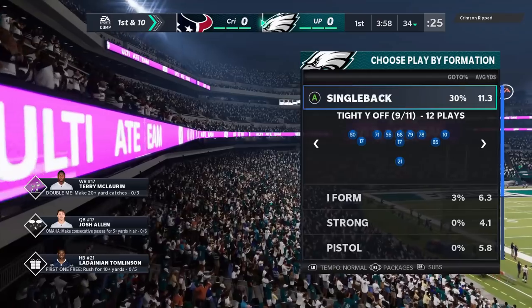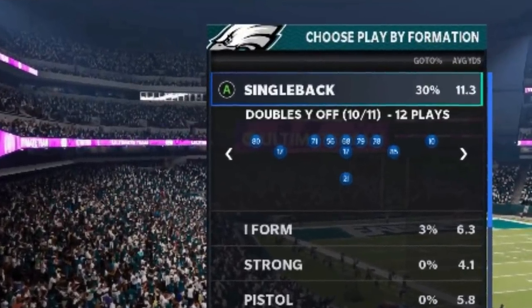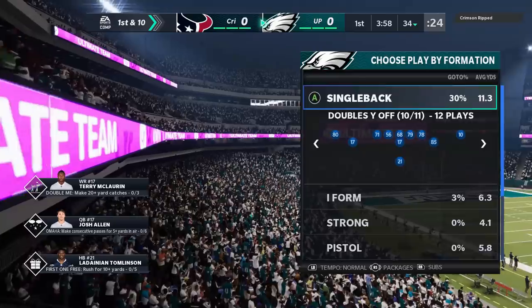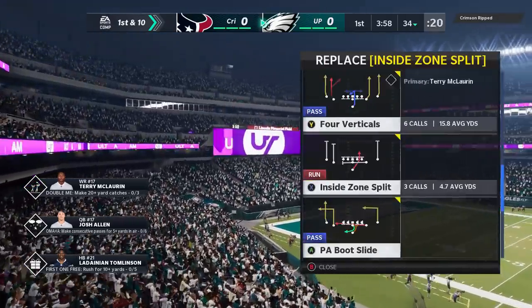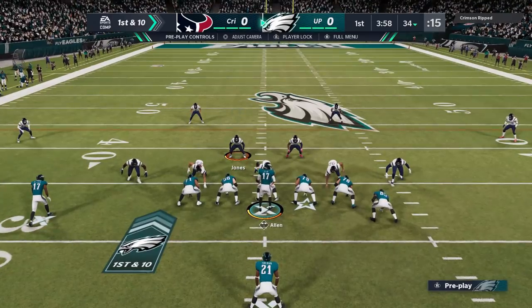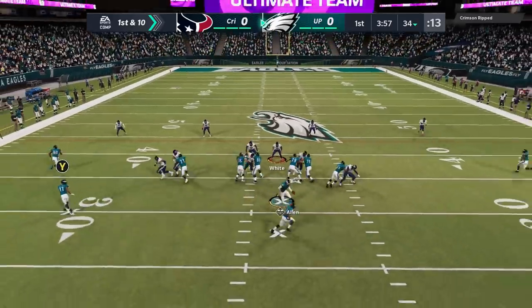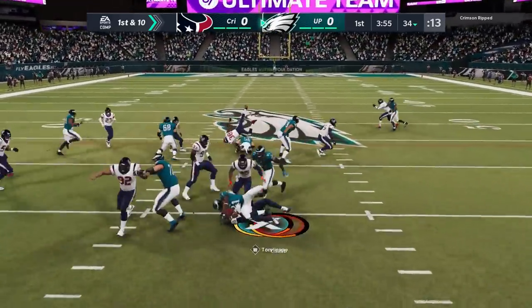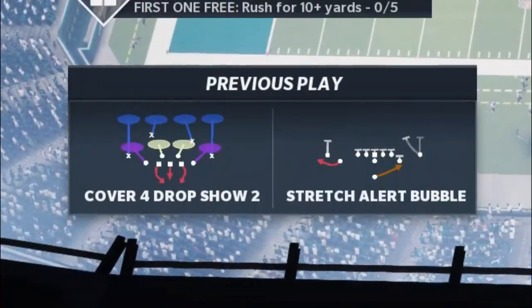Starting off on offense, I'm pretty much going to use the doubles Y off as my main running scheme. I already put this out — I'll try to put links in the description below for the plays I've already put out. I'm pretty much only going to use two plays the entire time: stretch alert bubble and the L1 trap. If I see a packed box defense like this though, I typically don't want to match it. I'm just paying attention to see what his defense is — and sure enough, he's in a cover four drop.